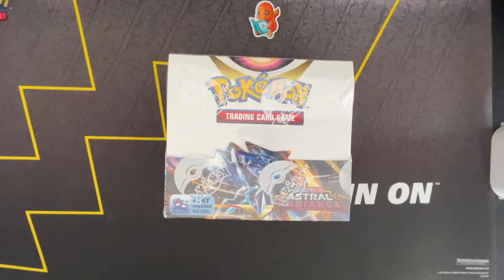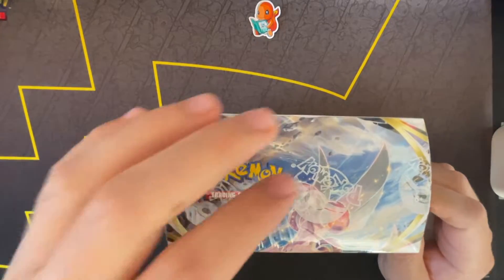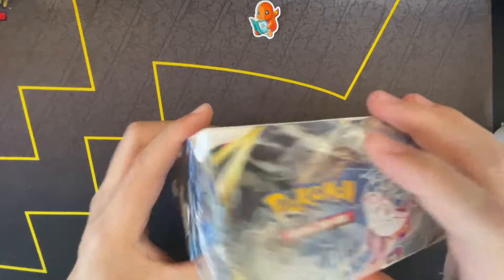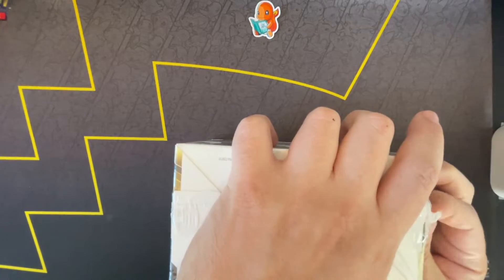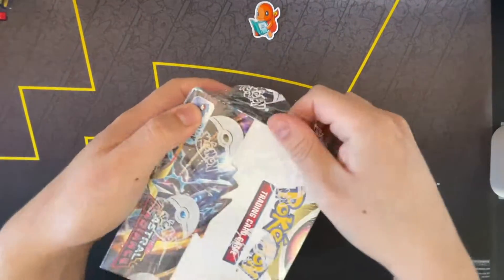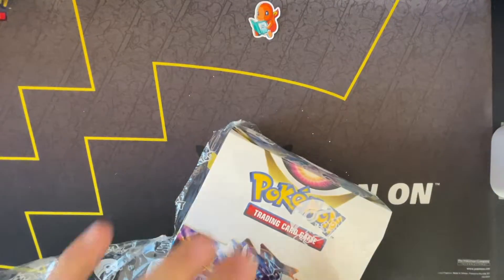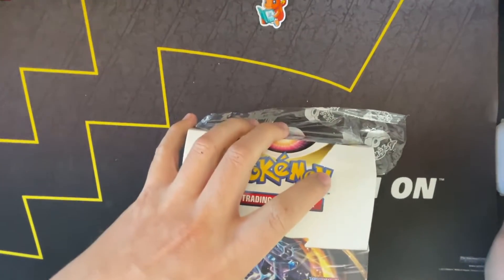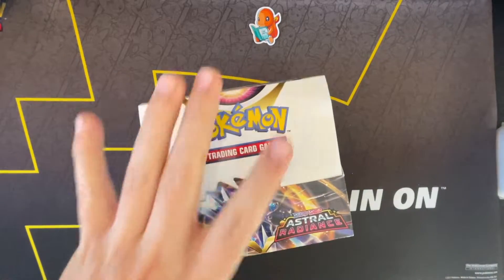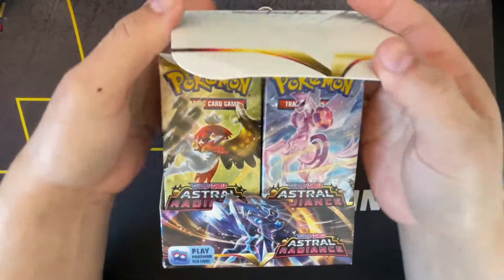Alright guys, we are back with number three - Astral Radiance. This one's from Josh's Cards. Let's just dive right in. She says she wants half of the right and half of the left, so she wants the back half of the right. Okay, let's see if we can do this.